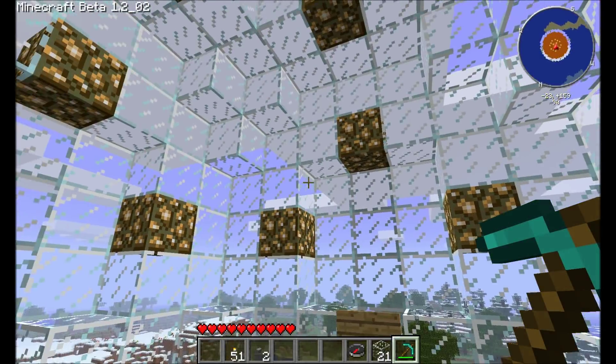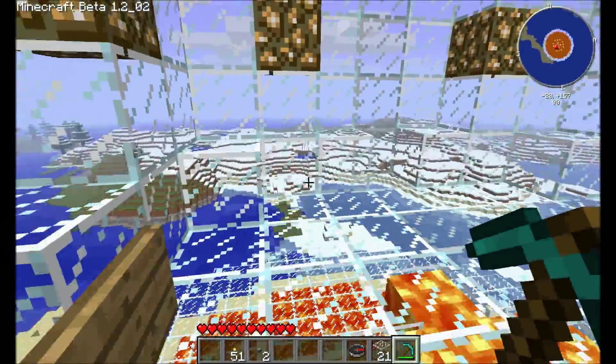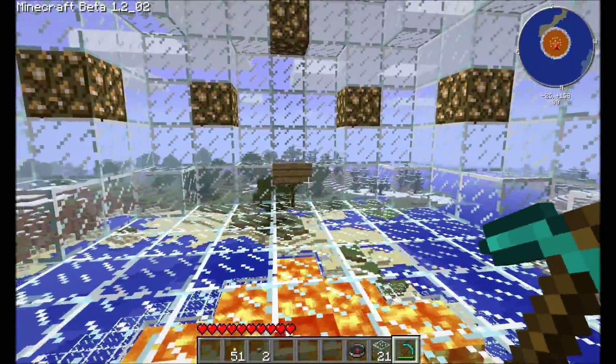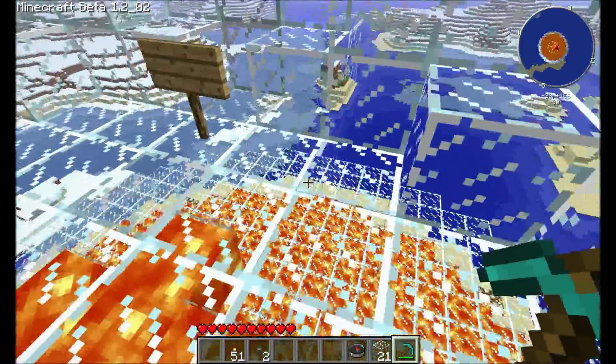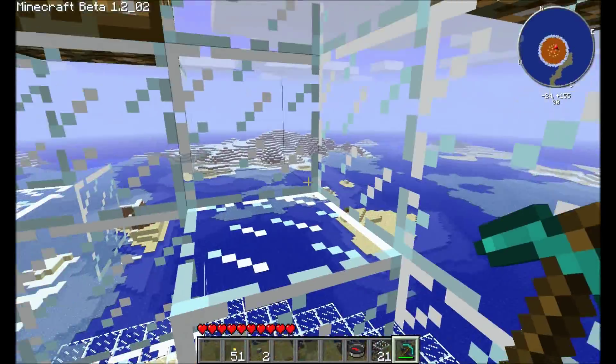I thought I'd take some time to show you a secret project I've been working on for my server. It's a new map with a new spawn, and most of this is actually fairly legitimate. All the lava came from below ground, and the sandstone is from local islands that aren't quite as sandy anymore.